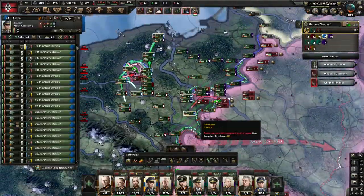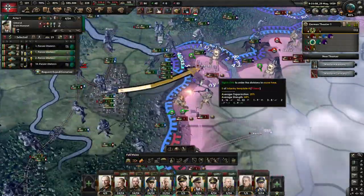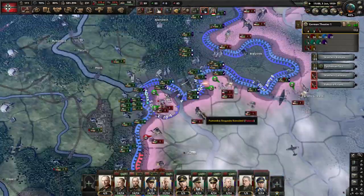Further political options can be found in the 4 Year Plan, which allows Germany to puppet both Hungary and Romania, and form Reichskommissariats, which are puppets.